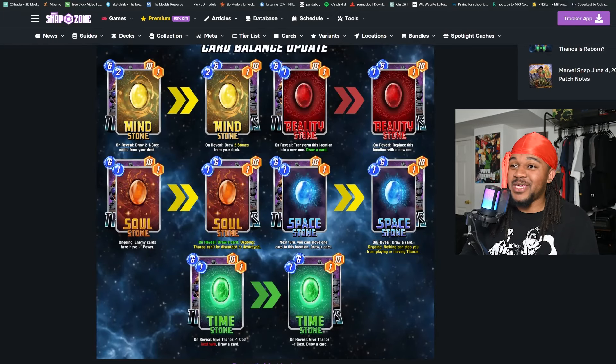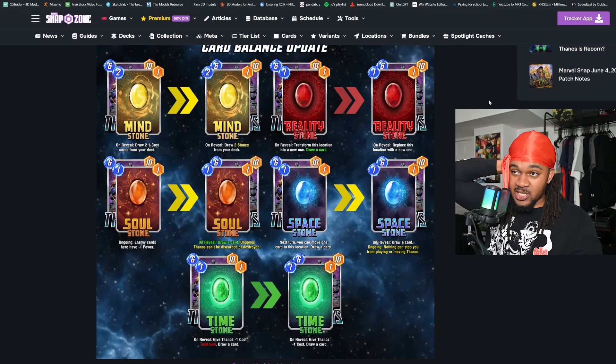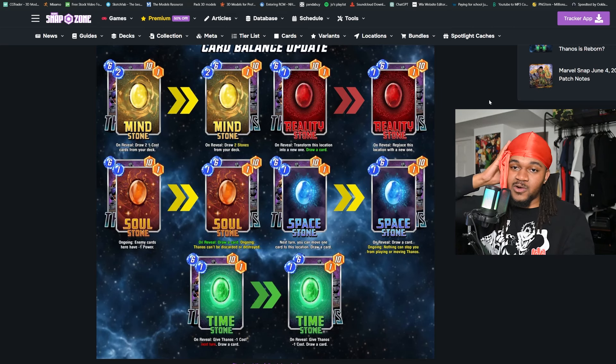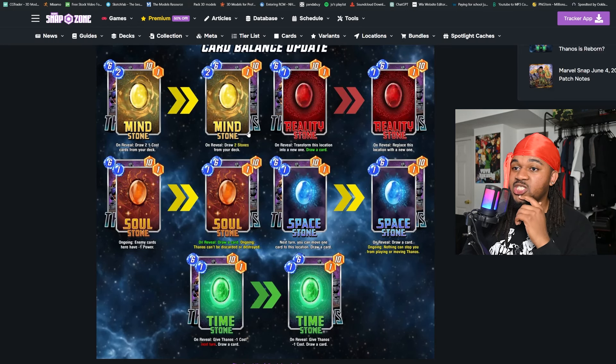That's it for the new cards. I got to speed through because we have a lot to talk about. The balance update really just changed the Thanos Infinity Stones. We have five of the six stones here — they kept the Power Stone the same. Once you play all six, you get Thanos at basically twenty power. Let's take a look at the new stones.